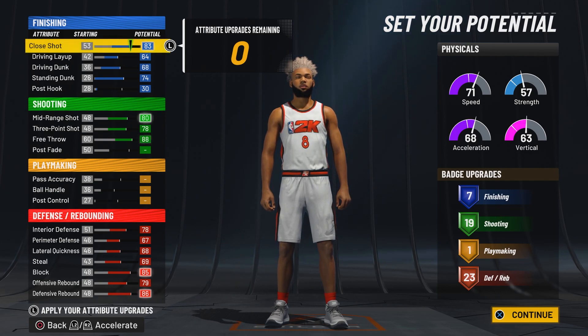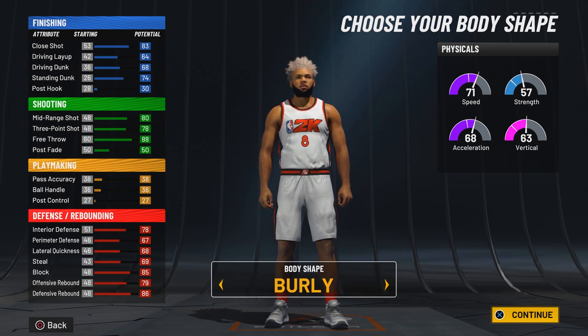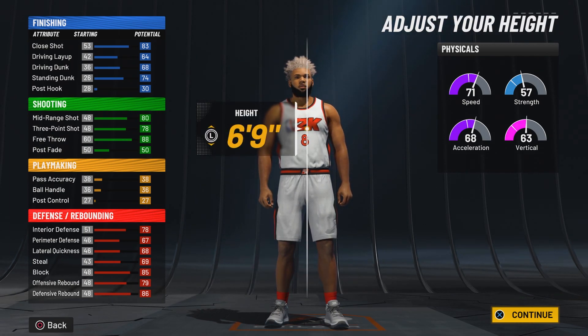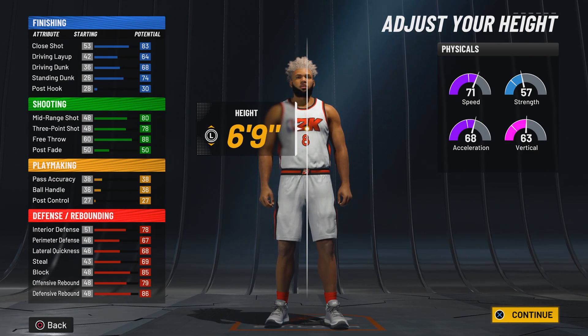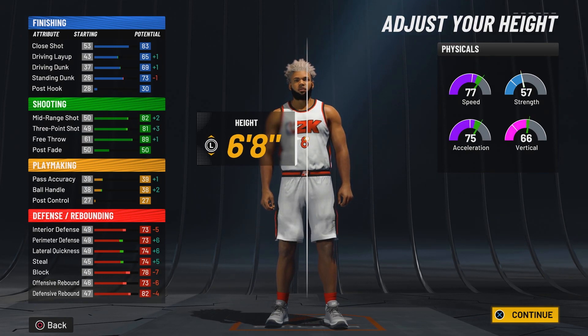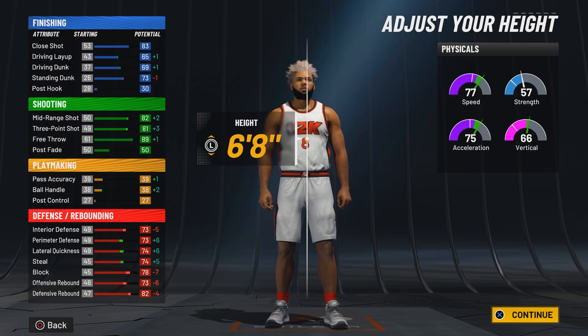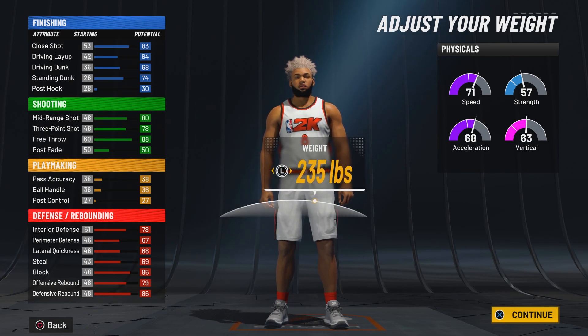Moving on to the body shape — this does not matter at all, but since we're a center build, I'm going to pick burly to look more intimidating. For height, I definitely could go down to 6'8", but at that point you're not really a big man spot player — 6'8" might be a little too small. Sticking at 6'9" is the best bet. Going up to 6'10" we lose a lot of perimeter defense and lateral quickness, so go with 6'9".